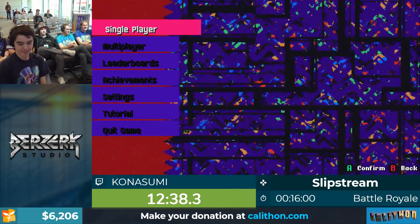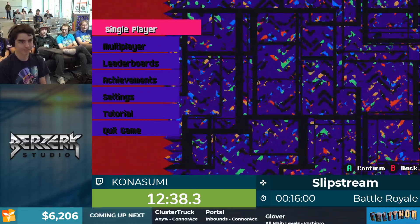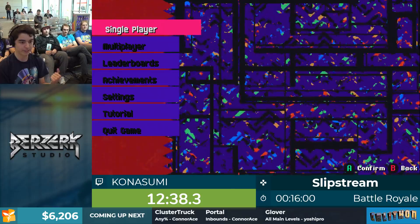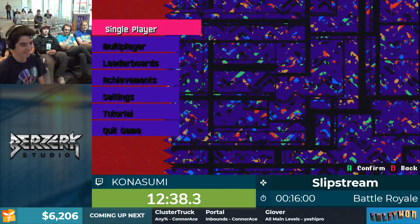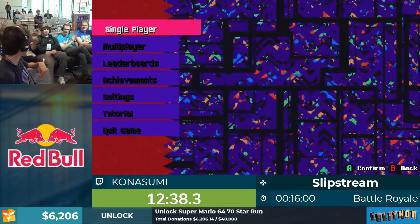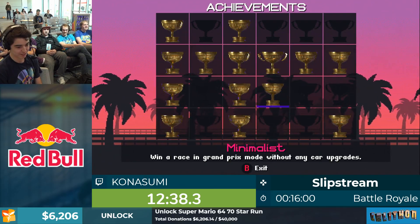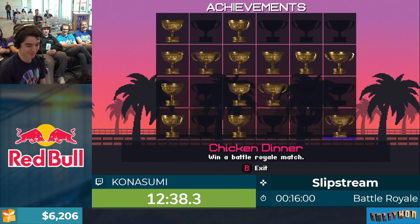That's basically it for Battle Royale for Slipstream. Thanks everybody for watching, and I'm very honored to be invited back to Calithon. If you enjoyed me playing Slipstream today, I'll be back on Sunday playing A Hat in Time many percent co-op with Chakrit here on the couch. Thanks to my couch for being so supportive as always. Congrats on your chicken dinner! There's actually an achievement called Chicken Dinner - win a Battle Royale match.